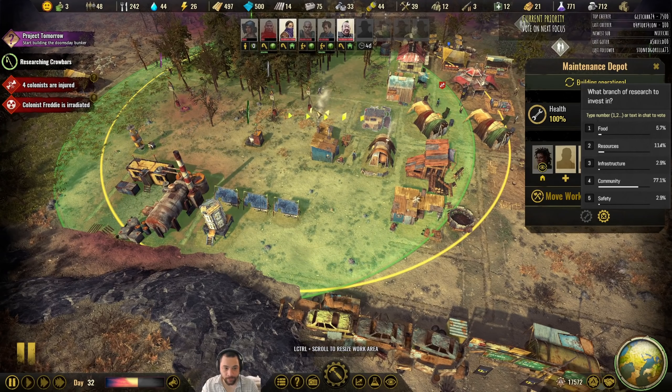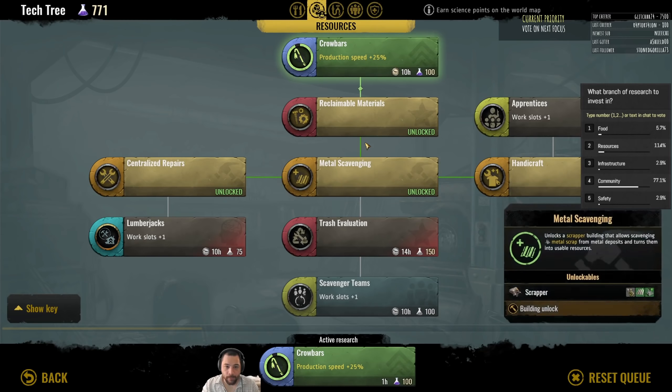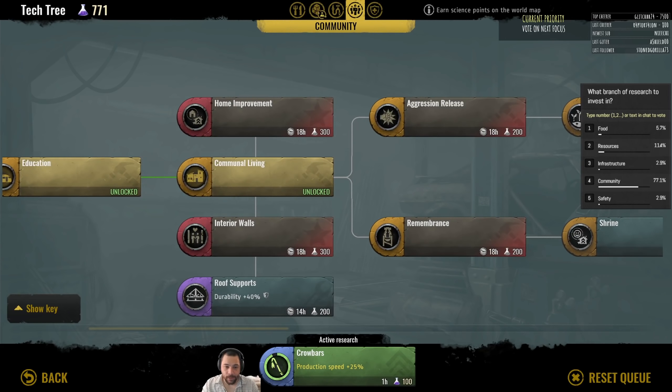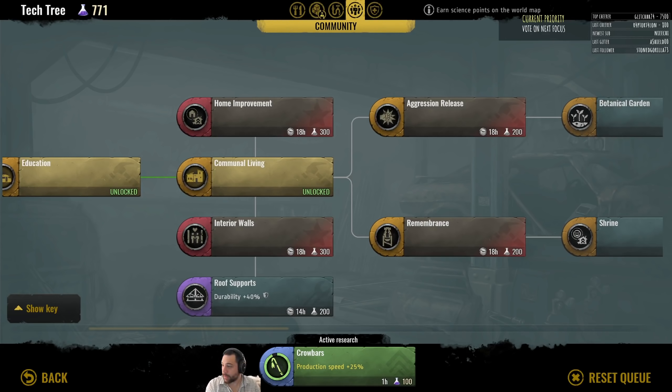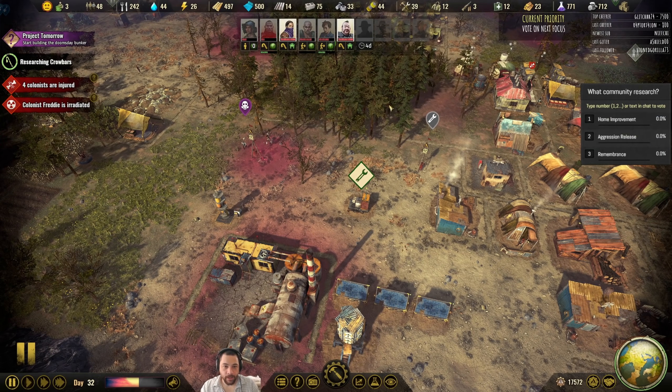Let me move the work area to cover as much of the town as well. You guys voted for community — so what kind of community do you want? Here are the three options I think are going to be important: home improvement, which makes me think of Tim the Tool Man Taylor; aggression release, which is a brawl pit; or remembrance, which is a memorial. Pick one of those three. Home improvement is to make shanties better, and the other two are for recreation.